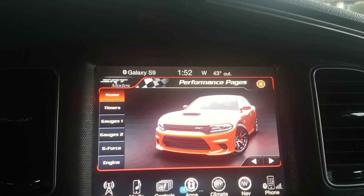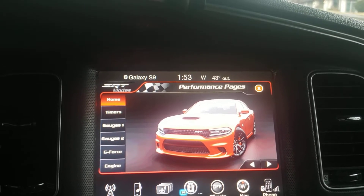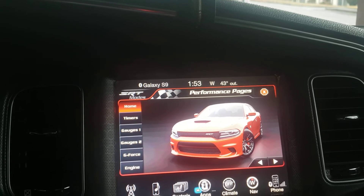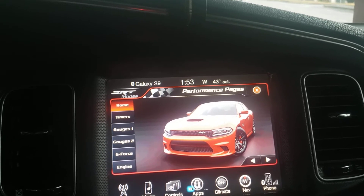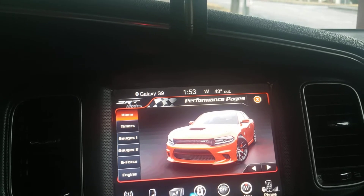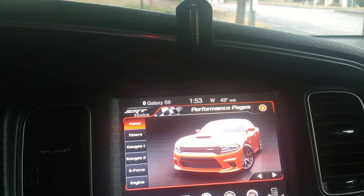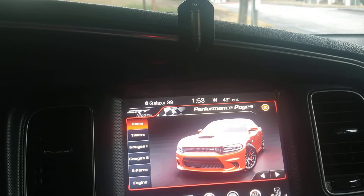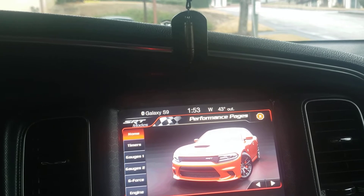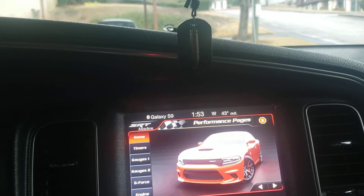You can actually change this to three different options — a Dart, Charger RT, a 392, and a Hellcat. Because this is a 2016, if I take the Taser out of my car it's just going to show a regular Dodge Charger. Once I install the Taser and put the SRT performance pages and load them into the car, it'll show the 392. Then if you keep going through the options — Auto, Sport, Race, Track — it's going to have a feature where you can turn on the boost pressure.